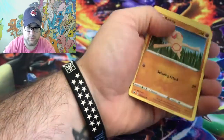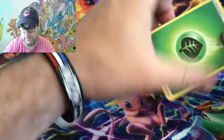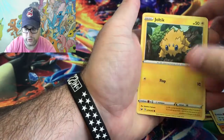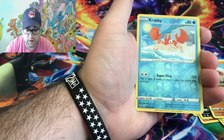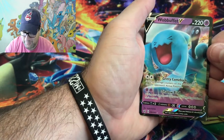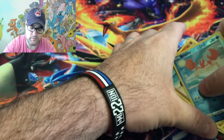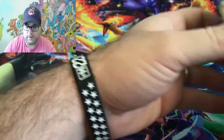Pack four — going with fire then leaf energy. We get: Potion, Hitmonchan, Galarian Linoone, Baltoy, Joltik, Salandit, Clobbopus, Crabby, a reverse holo, and our final card is a Wobbuffet V! I will take another point, and it's also a great addition to my collection — I don't think I had this one. Thank you, Wobbuffet!